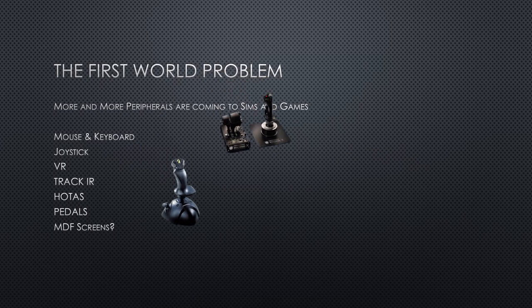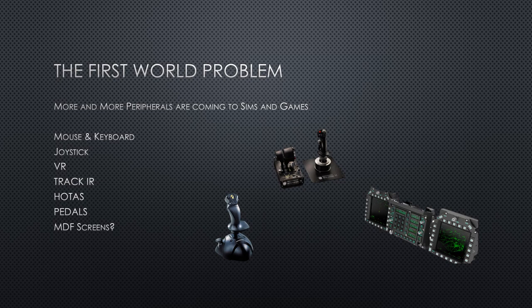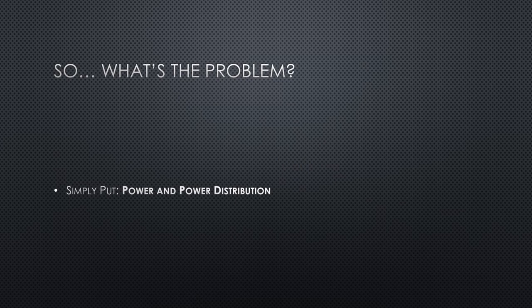This all comes from us having a first world problem. For those who play DCS or flight sims, we have a lot of accessories to play with — keyboard, mouse, VRs, TrackIRs, pedals, MFD screens, and all kinds of other goodies coming our way. This is a great time to be a pilot because we get all these accessories to make ourselves awesome environments. But there's a problem, and that is power and power distribution, because everything connected to your computer needs power.